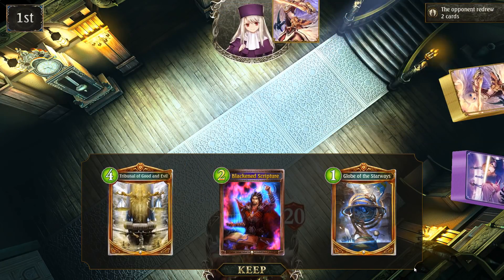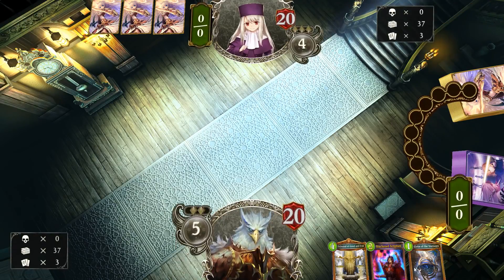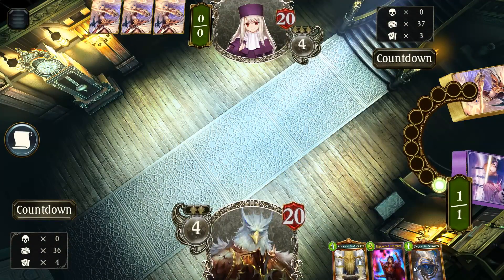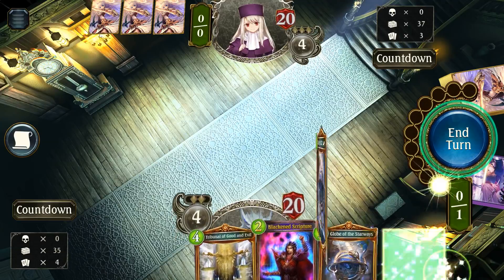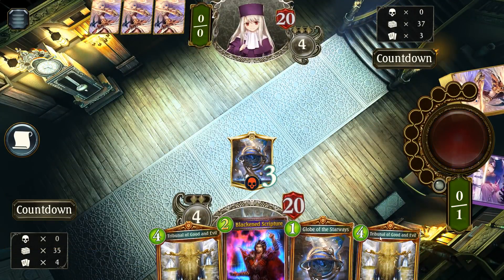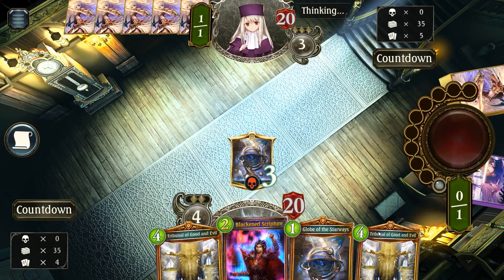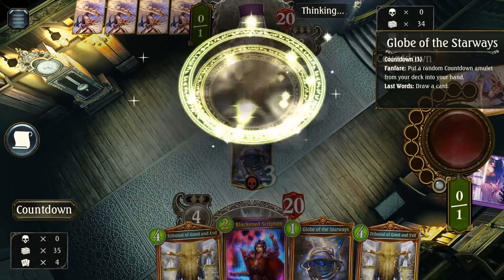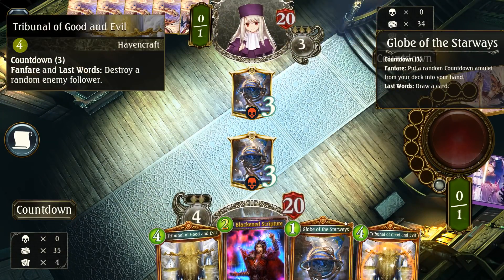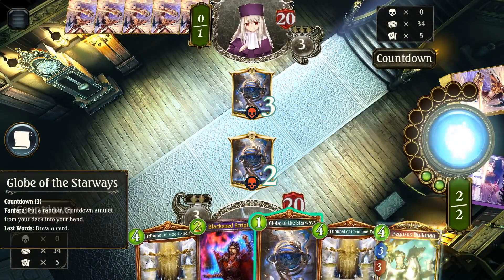It's such a hassle to deal with Pegasus Dullahan when he just keeps reviving and reviving. So we're gonna keep the scripture for that, hopefully. We didn't draw the Carapace out of our Starways, which is a huge bummer. You always want to be looking for that Gemstone Carapace turn two. It's just so good. Or if not that, play Snow White and then Carapace on three. Just because Carapace is amazing — it even synergizes with Snow White.